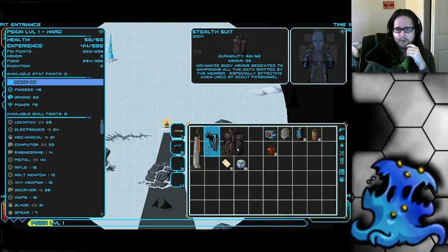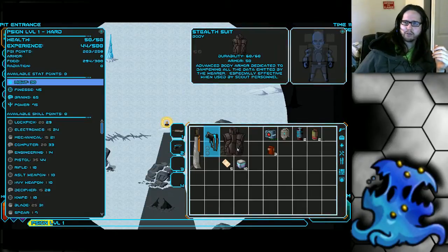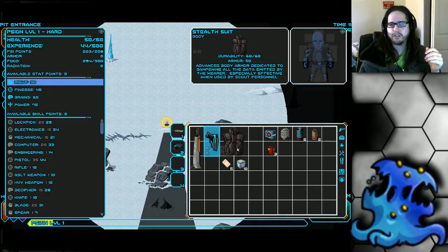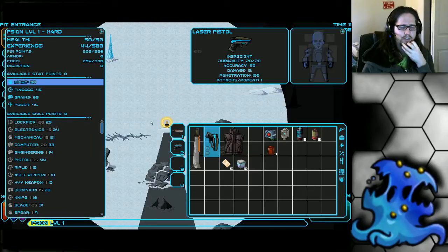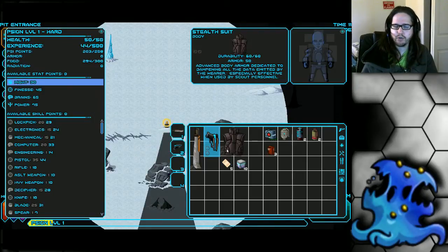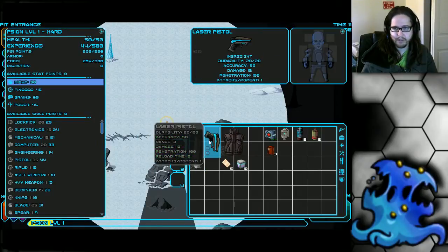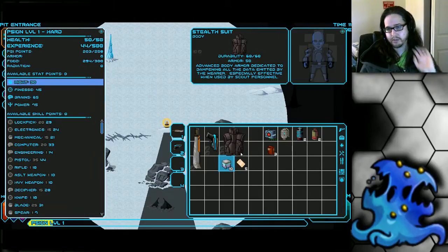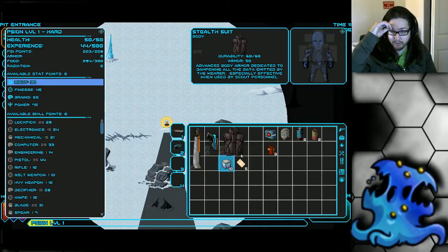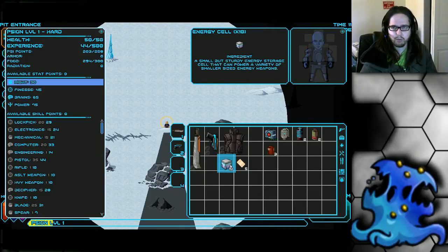He starts with pretty strong armor — a stealth suit. It's got really good durability, pretty good armor, and apparently makes it harder for enemies to see you, though you don't often see that effect come into play. Stealth is not a huge factor in The Pit, but it does come into consideration sometimes. One more weakness to mention: both his vibroblade and laser pistol are reliant on energy cells, which is a type of ammo you do not find much of early on. Other characters start with weapons using pistol rounds, which are much more common. Because he's solely reliant on energy cells, they can run out very quickly.